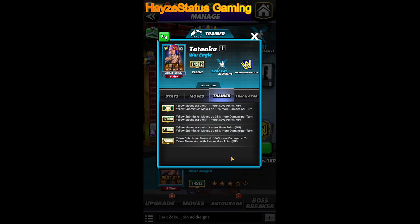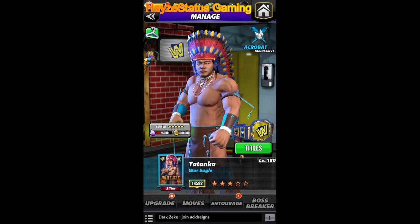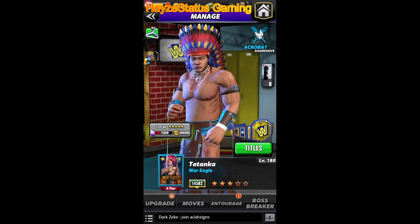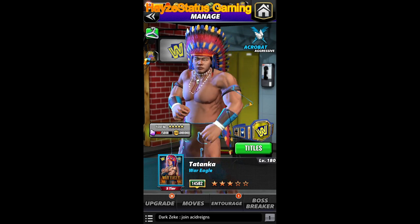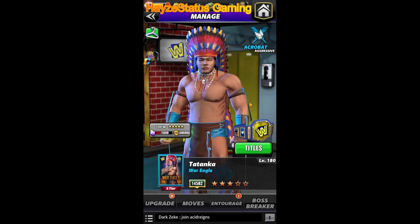The main value at first glance is this trainer ability: yellow submission moves do 100% more damage per turn, and yellow moves start with two more move points. This works perfectly for the two cards I'm going to be working with, hence why I have the affiliation belt on him. These cards work with Judgment Day Balor and his triple yellow, and it works with Molly Holly with her double submission kickout.